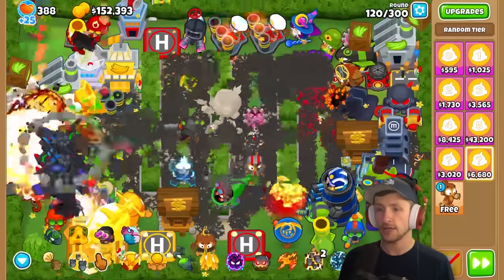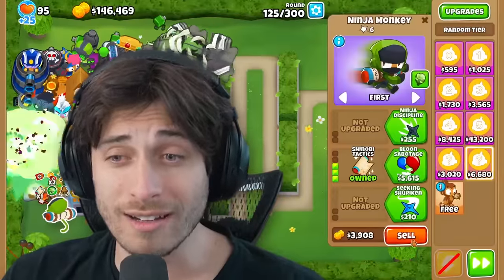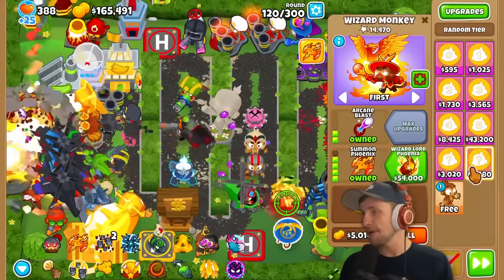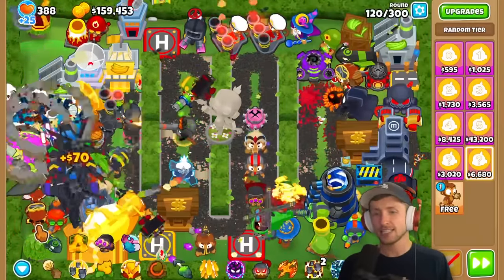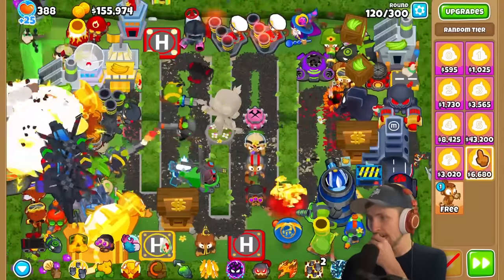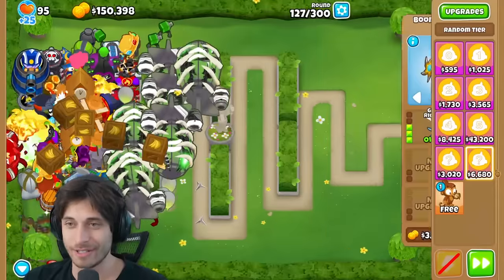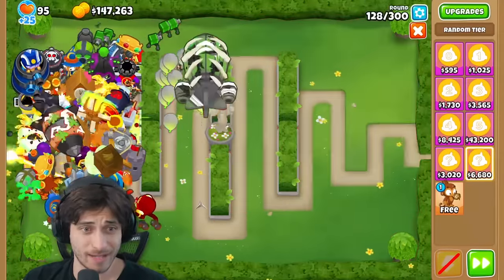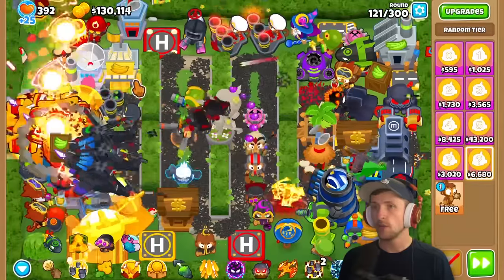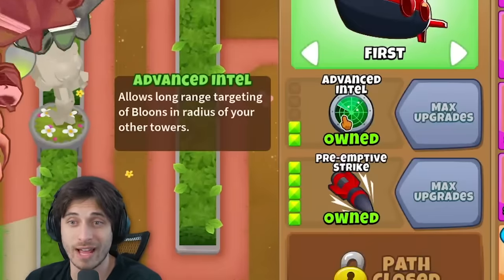The narrator is running low on money. Saber gets a True Sun God Temple but acknowledges it probably has no sacrifices so it's not that great - they're just glad it didn't absorb all their towers. Only 13 rounds left before the cutoff. The narrator is at round 128 and gets Preemptive Strike with Advanced Intel.